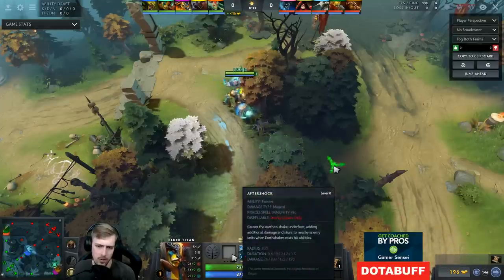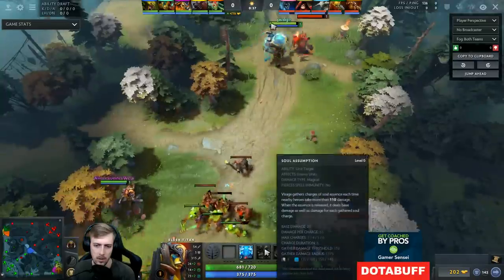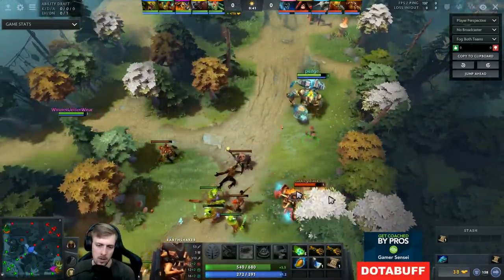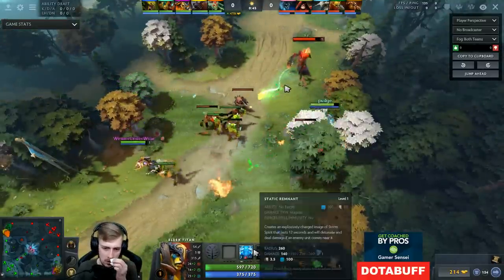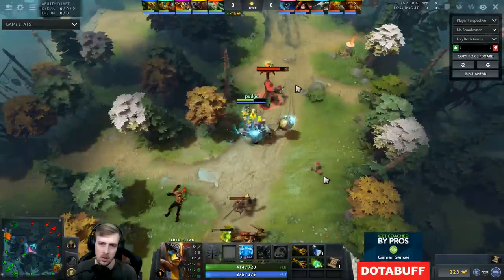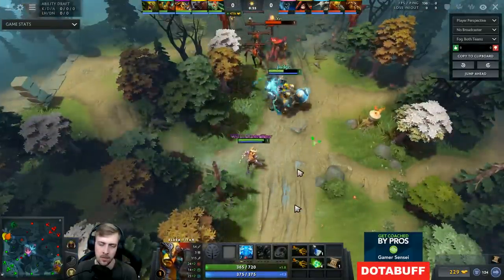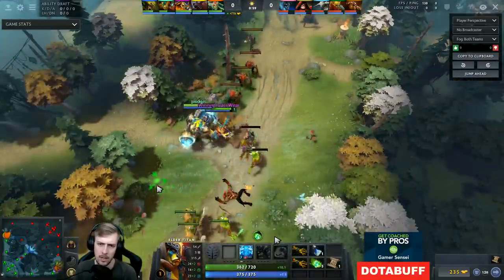The reason being that I can essentially permanently stun somebody if I have enough mana to continuously Rearm. The skill I drafted first was Aftershock, then Rearm, then Static Remnant and Soul Assumption. The reason I'm grabbing Static Remnant is because the other two abilities are not very good by themselves — at least Static Remnant does damage for a low 100 mana. Soul Assumption level 1 does slightly more damage but costs way more mana, has more requirements, and it's also not AOE. So Remnant makes a lot more sense.